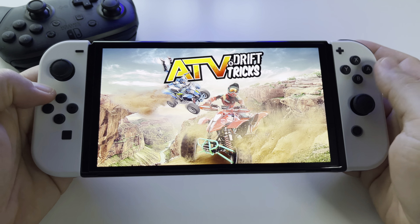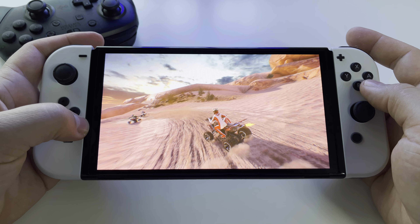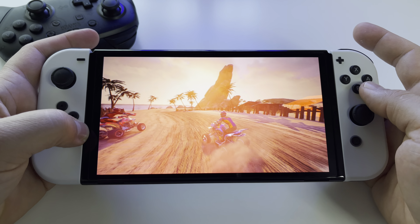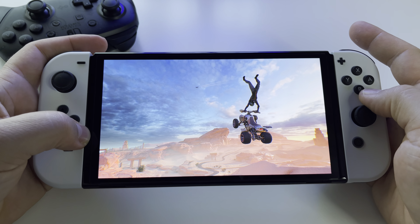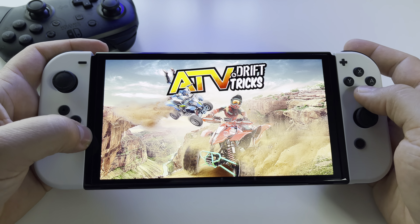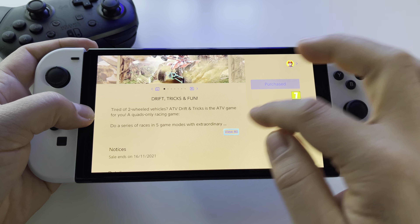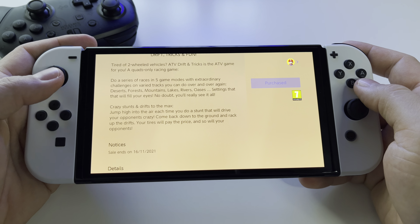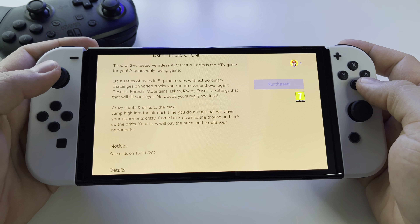ATV Drift and Tricks for Nintendo Switch. This is another game related to races. In this one you will control the ATV, and it seems to look interesting enough. The price is very good at this moment in the store. You have 5 game modes with challenges and varied tracks.